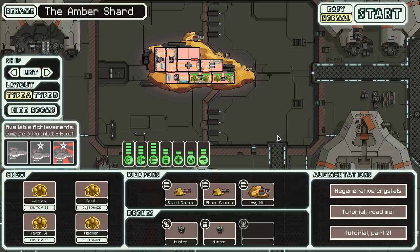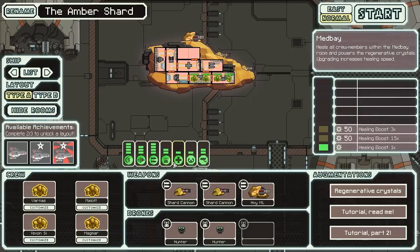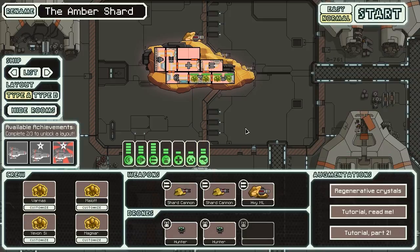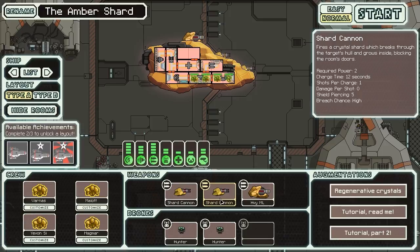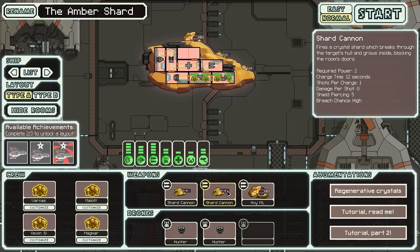Our weapons and things are also very interesting. This ship starts out with two layers of shields, three engine, four on weapons, two in drone control, and a point in the medbay, the helm, and the radar - quite decent starting gear. We have two weapons called shard cannons, which both take two power, take 12 seconds to charge, only fire once, but pierce all shields. They don't do much damage - they can breach the room, but mostly just add a lockdown effect. They are basically lockdown bombs - they put crystal on the inside of the walls, locking anyone in or out.